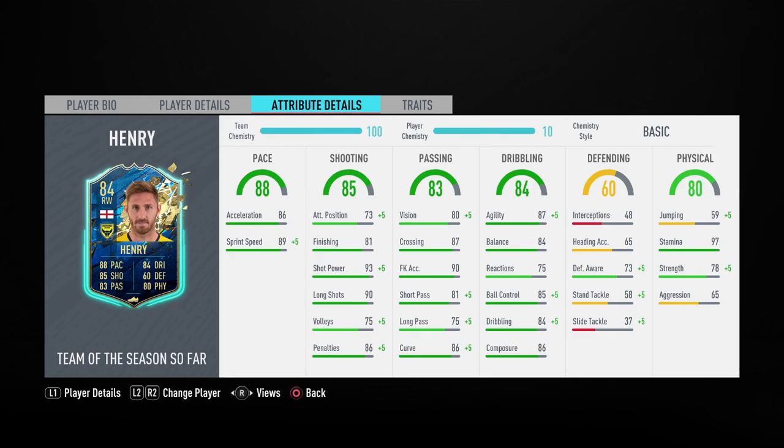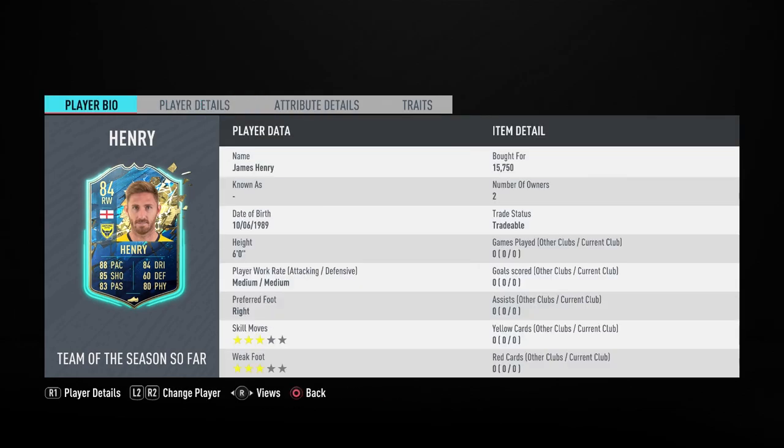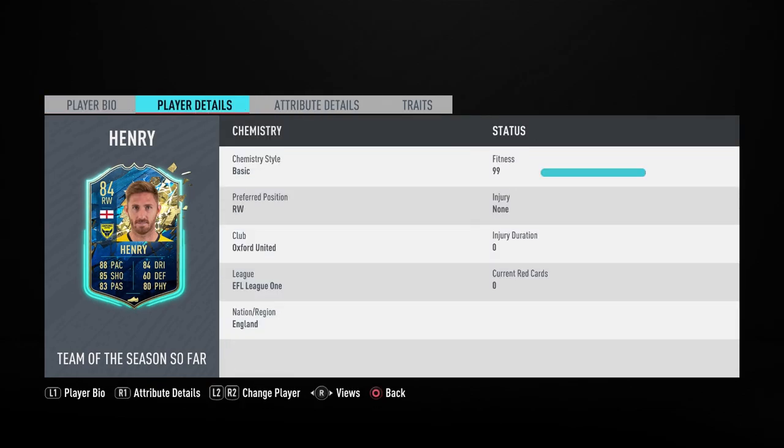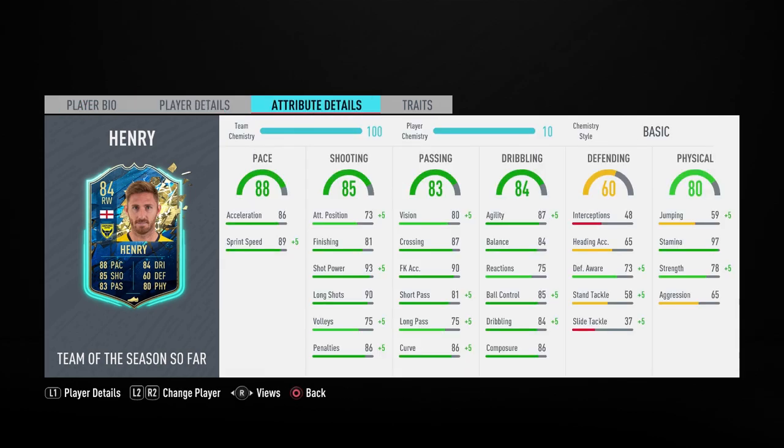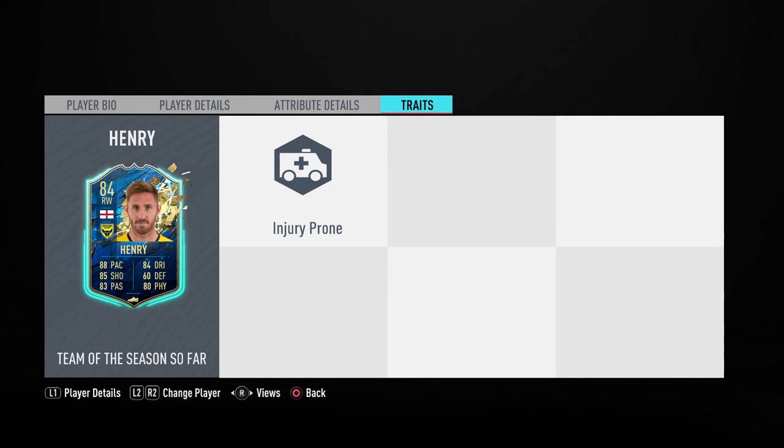Finally we have James Henry, who I got because he kind of fits in the team and he's a Team of the Season card. But looking at his stats, he's only 15-16k, which is the best thing, though he's only 84 rated. He does have 97 stamina, pretty good pace, but at this point in the game 88 pace isn't that great for a winger. 81 finishing, 98 shot power, good dribbling stats except for the reactions. I'm not expecting too much from this guy — he is injury prone, so that's great.